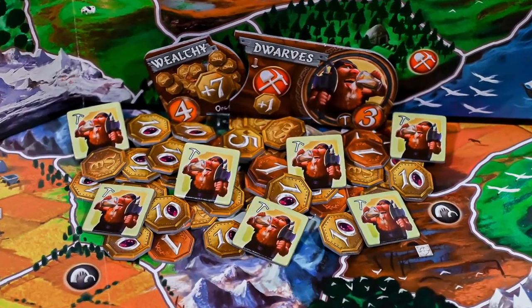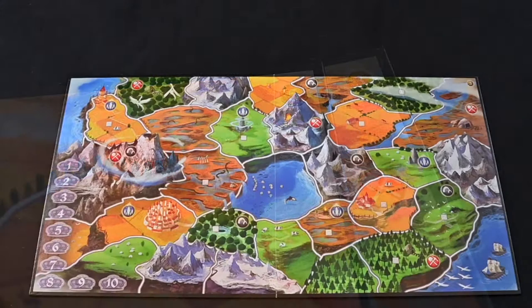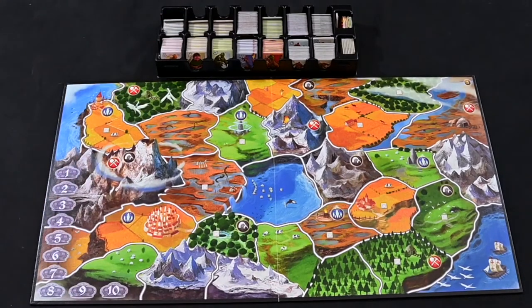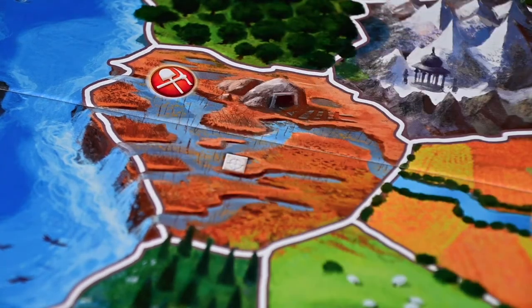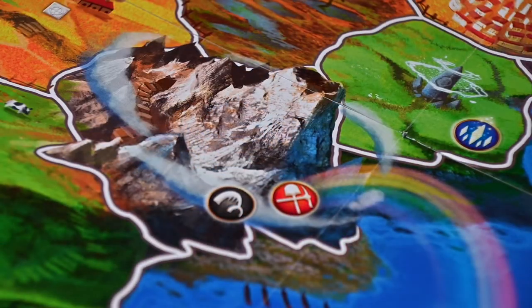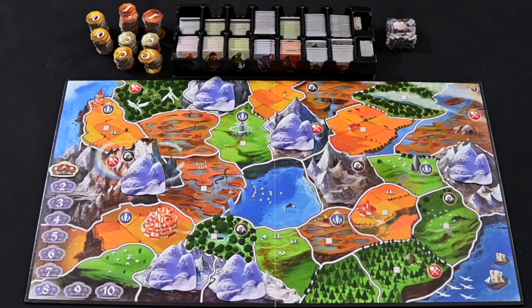To set up the game, first determine the number of players and use the appropriate board. Near the board, place the storage insert that has all troops in it. On the board, place the crown marker on one. Also place a single lost tribe troop on every space on the map marked with this symbol. And on every mountain, place a mountain token. Around the board, place coins and other ability tokens.